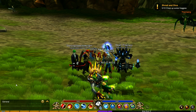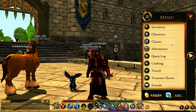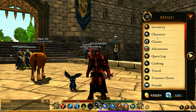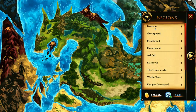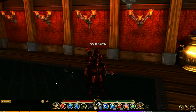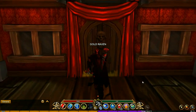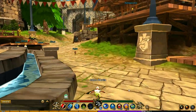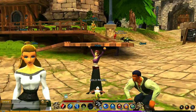Hey guys, welcome back to another video. Let's jump over to the Social District. To get there, we're going to the travel menu right there, and we are heading to the House of Oddities. Once you get there, spin around, head out the door, and just over here you're going to be finding a new NPC.